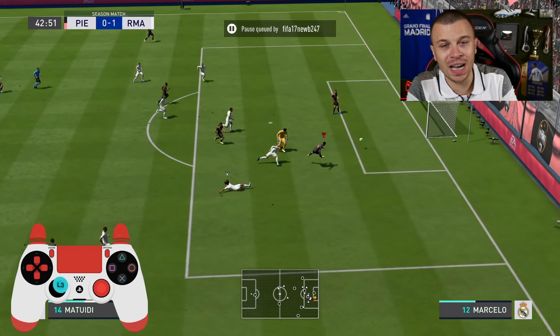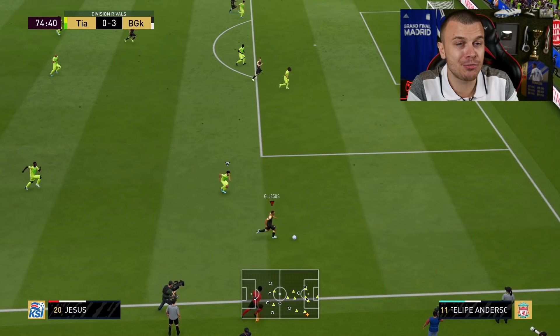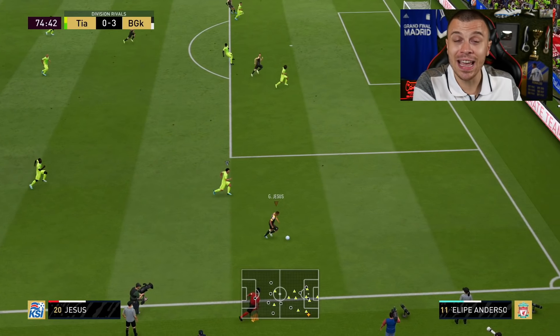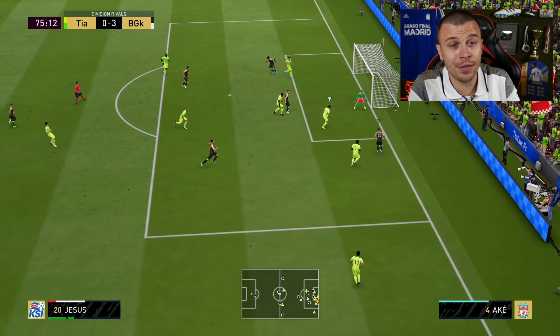Now let's take one more example with Jesus — he's got 85 pace. I use the fake shot pace boost trick and as you can see, Jesus starts running extremely quickly past the defenders around him.